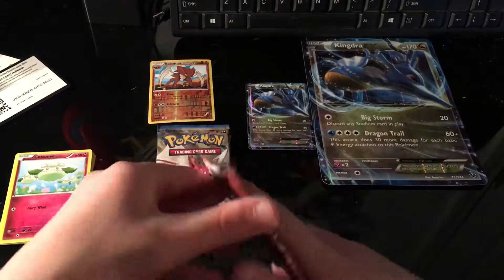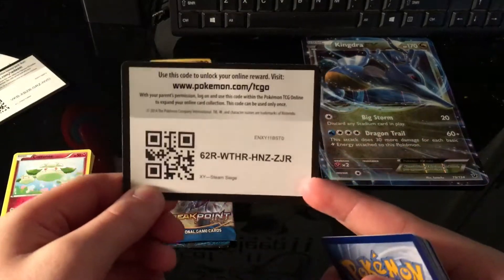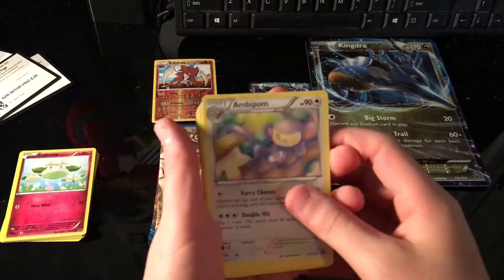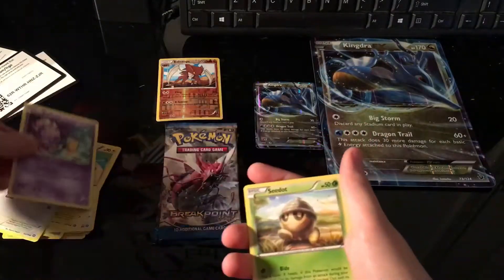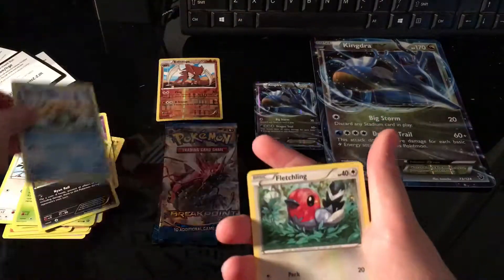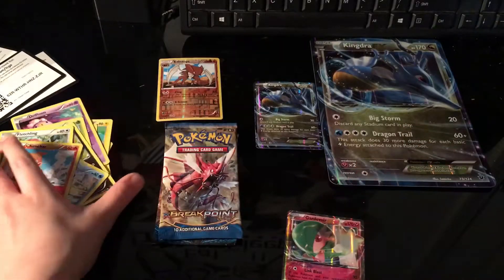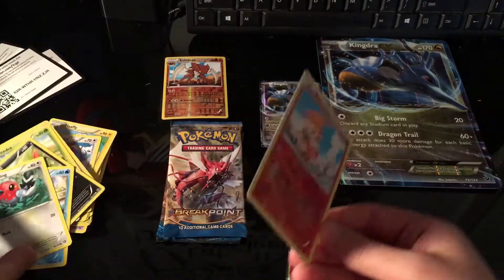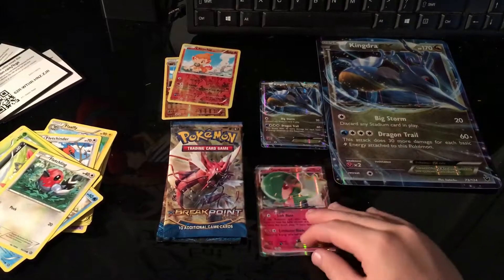Let's open up this pack. Here is the code — there you go. Let's see what we get. We got an Oshawott — that's nice — and a Chimchar. Oh my gosh, look at that — we just got an EX! I've got to do this one second, guys. We're going to take this Chimchar Reverse Holo and put it over here. Look at this — oh my gosh, that's so awesome. Not GX — EX, I'm so sorry, said that wrong.